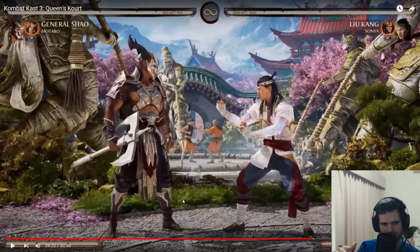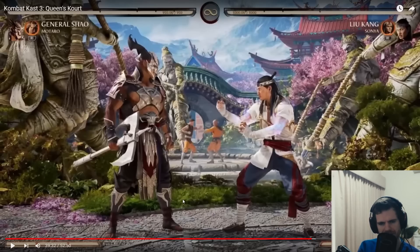Now we're up to the final character, General Shao. So far I would say Sindel looks stronger to me than Rain. Looking at Shao Kahn here - he has 950 health, which is less than Liu Kang who's got a thousand. That's interesting because in Mortal Kombat 11 Shao Kahn had the highest health at 1100. Have they completely changed him where he's now got the least health? Maybe that means he's really strong, and we're also going to see some more Mataro as a cameo assist.